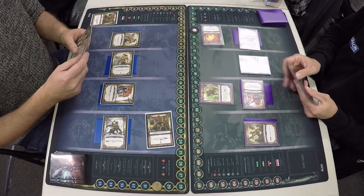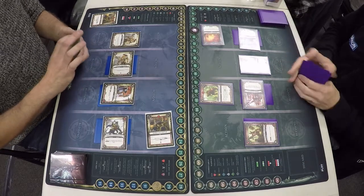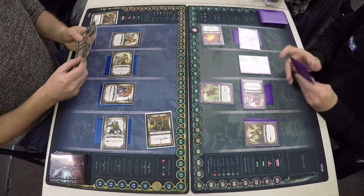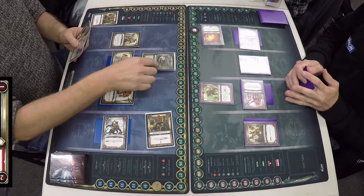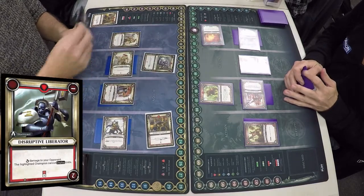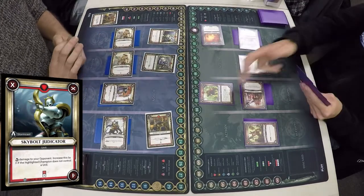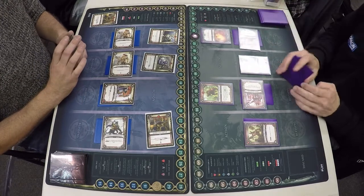I need to try and control that lane again that Chris has got open. Disruptive Liberator going in, so Chris can't deploy on that lane now. Skybolt Judicator going into play — because it's not going to be opposite a unit it will do seven damage when it gets round to its third corner.